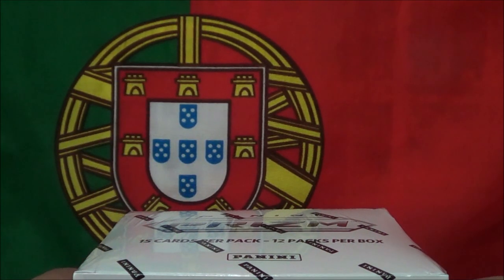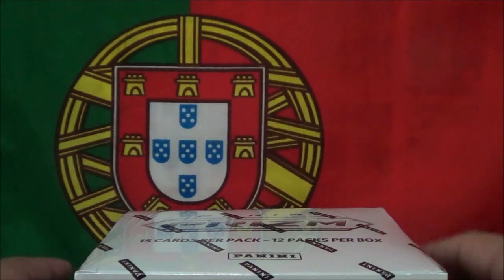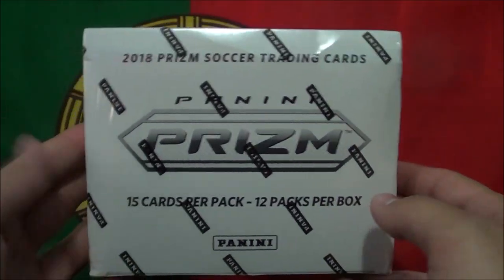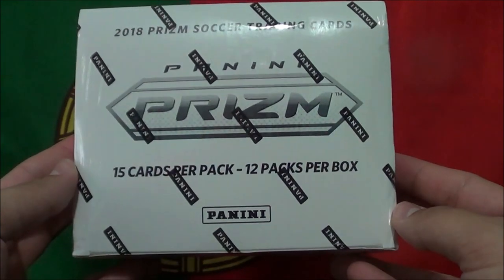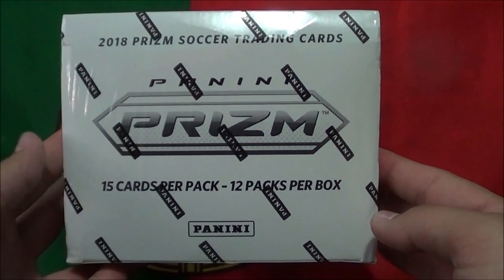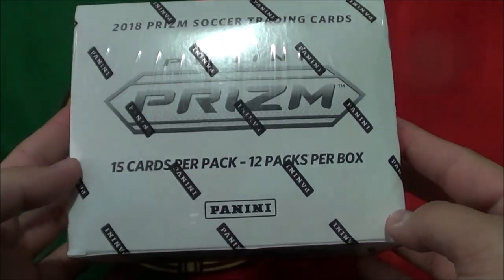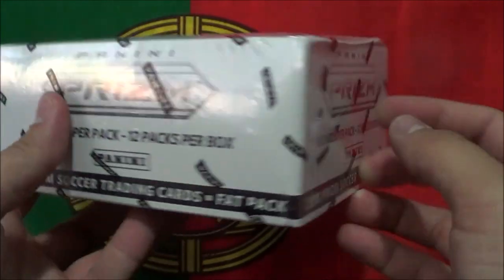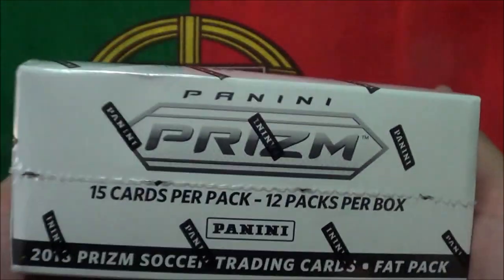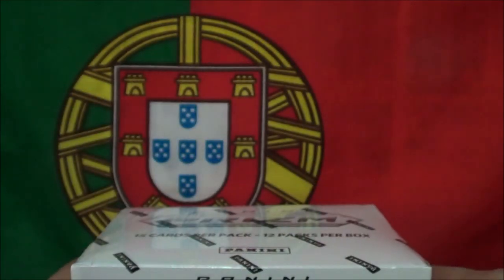What's going on you guys? Procco Taco here at the Procco Taco Show and on this show we open up trading cards and share that experience with you. Today in honor of the World Cup beginning, we're going to be opening up some soccer cards. These are from Panini, they're called Panini Prism, the product, 2018. These are fat packs actually, so there's 15 cards per pack and there's 12 packs per box. This is a retail box from Zephyr Epic. Make sure you check them out, I'll leave the link to their website in the description of this video.